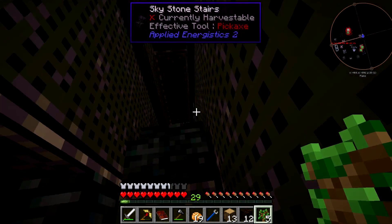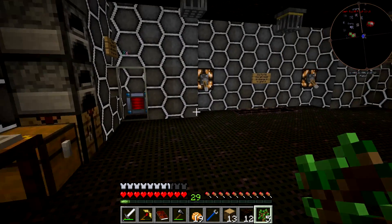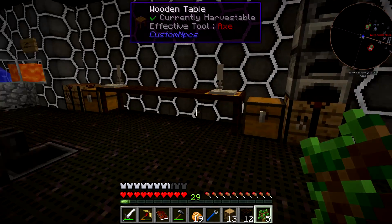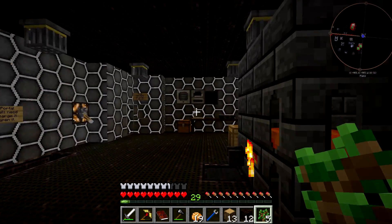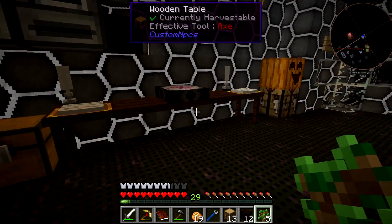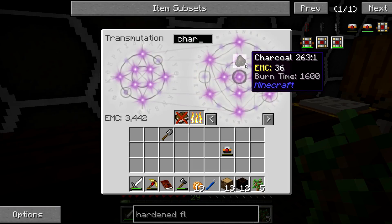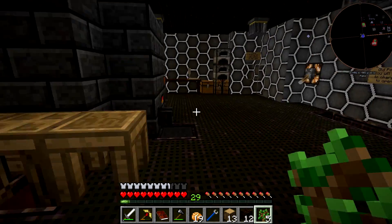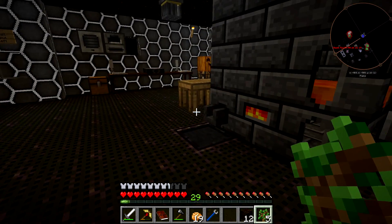I wonder if I get more EMC... right now I've got 416 EMC from 13 wood, so that's 32 EMC per bit. How much EMC do I get for charcoal? 36 EMC. So I could actually get more EMC if I burn these into charcoal and turn them in that way. Interesting.